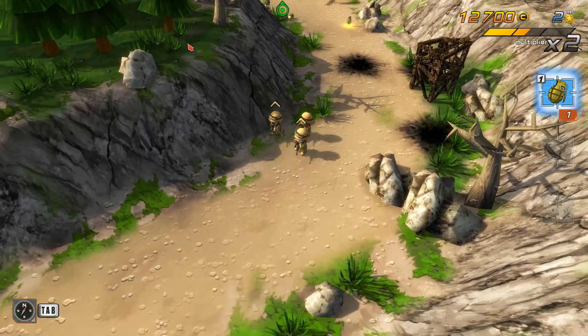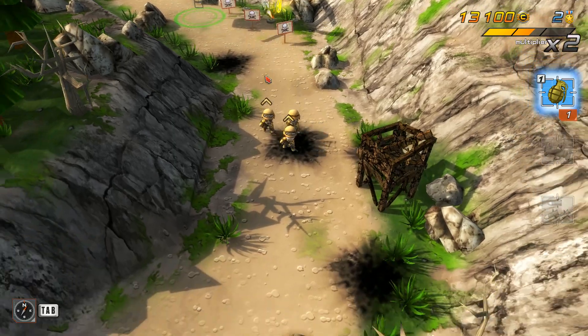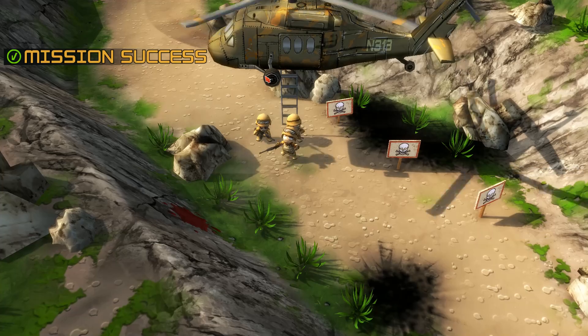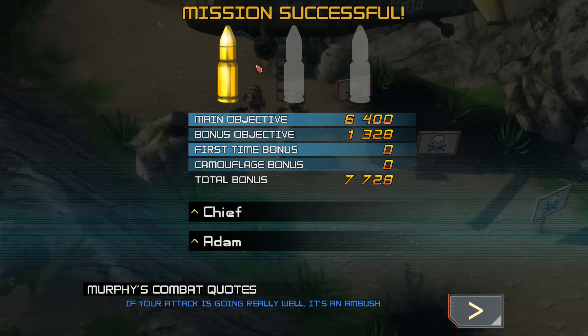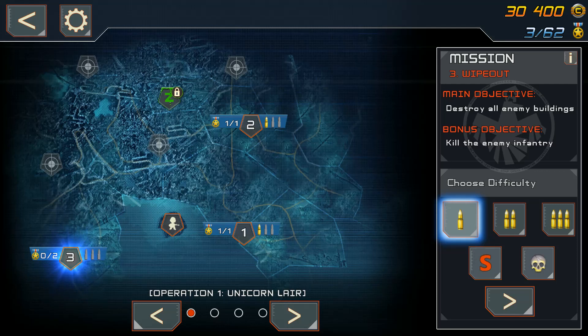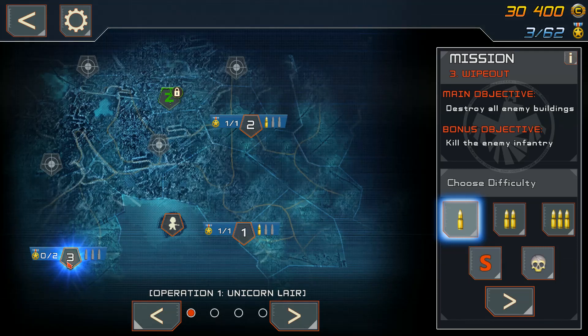Have a grenade. Landmines — yay. I'm really thinking that you have to buy the right camouflage for that mission. But how can you tell? How do you know what camouflage to buy? Or is it just any camouflage? Maybe the better — or the more expensive — your camouflage, the more bonus you get.